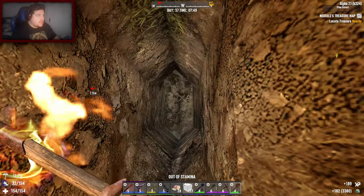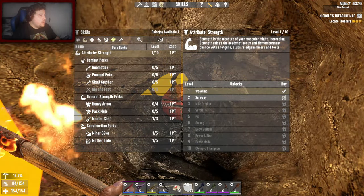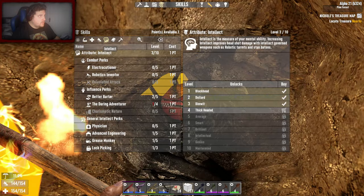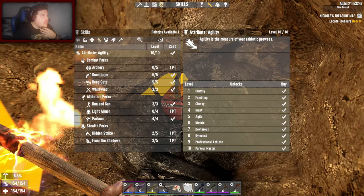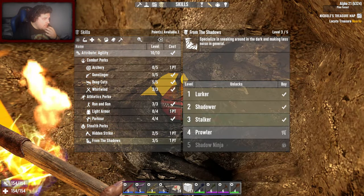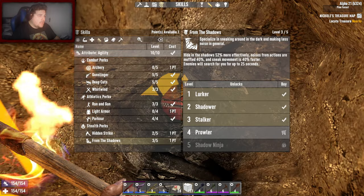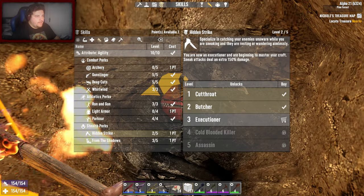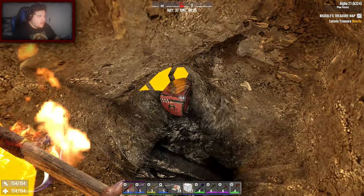I did level up in the previous episode but I did not put anything into anything. Where do I want my point to go? So in agility: max on Whirlwind, Deep Cuts, and Gunslinger; max on Parkour; max on Running. Maybe a little bit more in From the Shadows. Do I want to make it harder for them to see me, or do more damage when I do sneak damage? Yeah, from 100% to 150% damage - you can't go wrong with that.